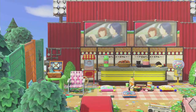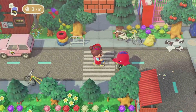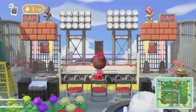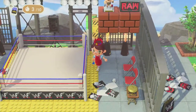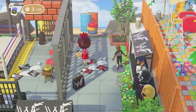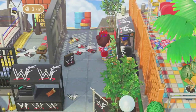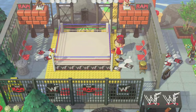Heading out of the drive-in, we are headed into the wrestling arena, you guys. The amount of things back here — this island is so cool. And it looks like we have her secret beach back here as well. I love the little mannequin.